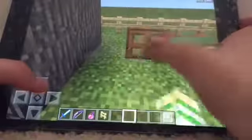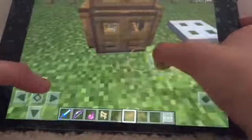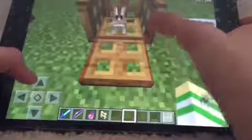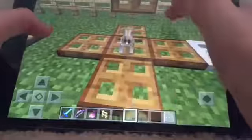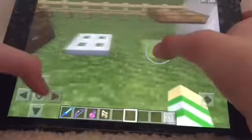New mechanics with trapdoors: you can place them on the ground, you don't need a block. And you can make a rabbit cage because they don't need a supporting block anymore. It's so cute. I got myself a pet rabbit now.